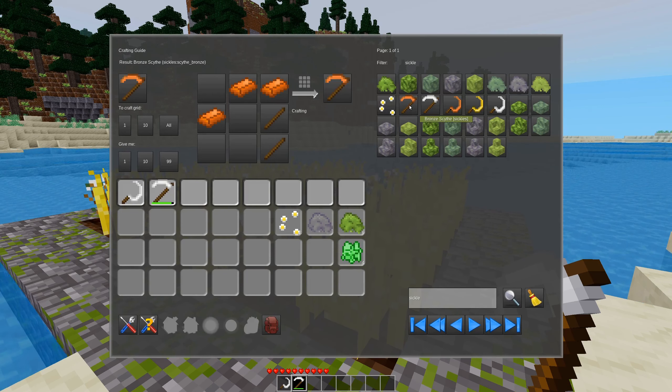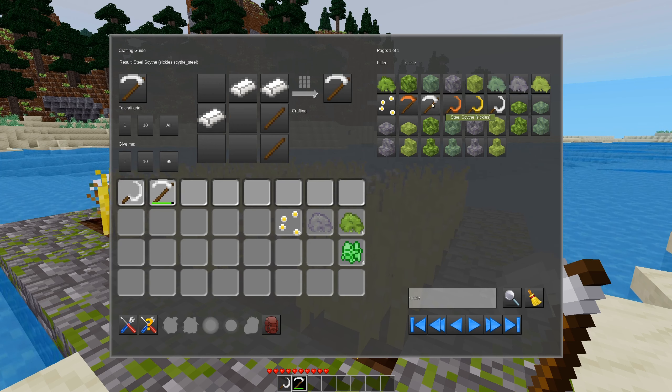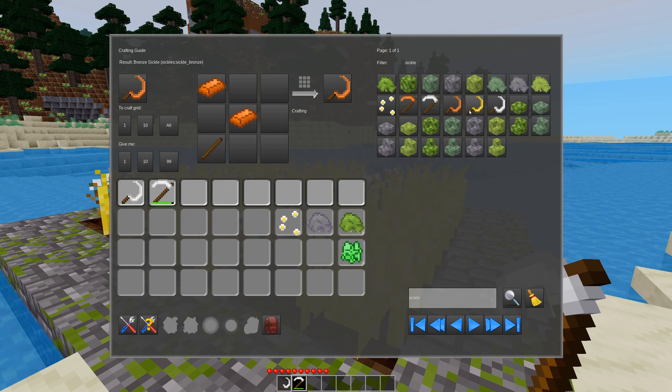First off, let's look at the available implements. We have a bronze and a steel Scythe. We also have the Sickles here in steel, gold, and bronze. I have a steel of each.